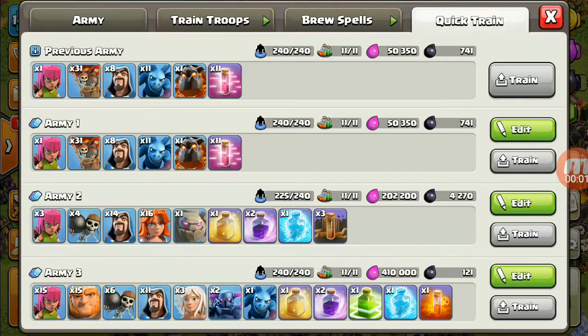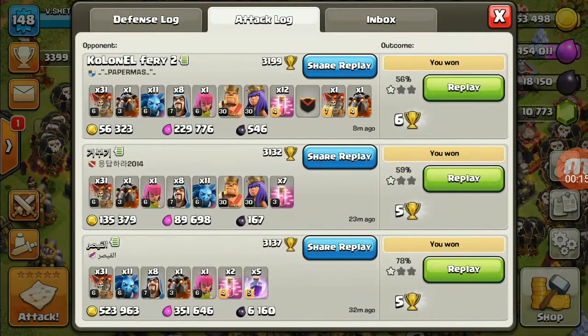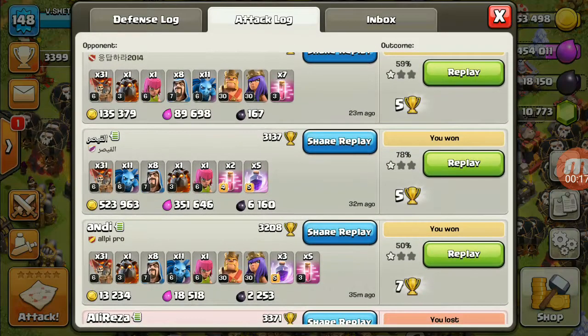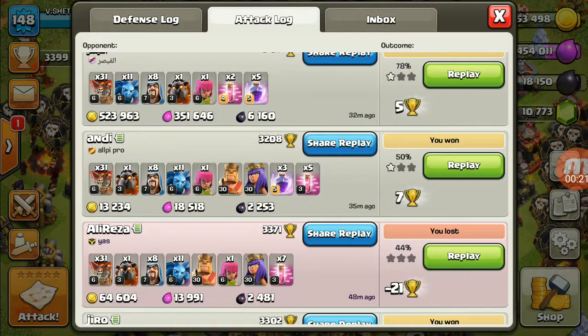Now I would be upgrading Jump Spell. Guys, you can look at the cost of my army — it's the cheapest army you can see. It's costing 50,000 elixir and almost 750 dark elixir. You would be getting loot of almost 5 lakh 23,000 gold, 3 lakh 51,000 elixir, and 6,000 dark elixir.